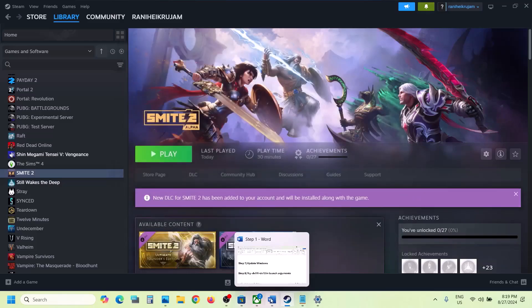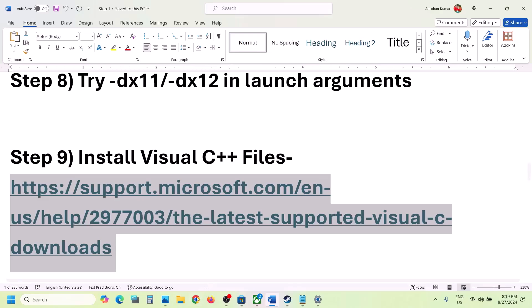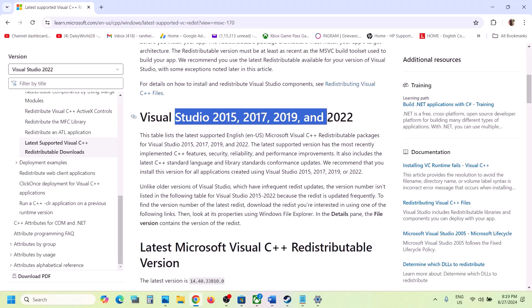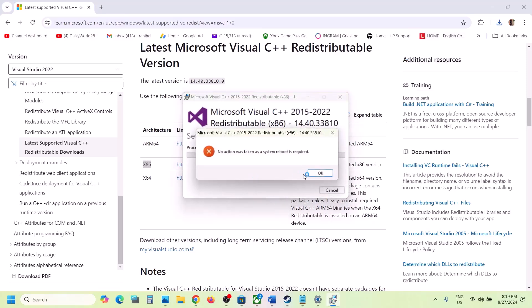The next step is to install the Visual C++ redistributable files. The link is provided in the video description — copy it in your browser and it will take you to the Microsoft website where you can find Visual Studio 2015, 2017, 2019, and 2022. Download both the x86 and x64 exe files. Run the x86 exe first — if you see a Repair option click Repair, if you see Install click Install.